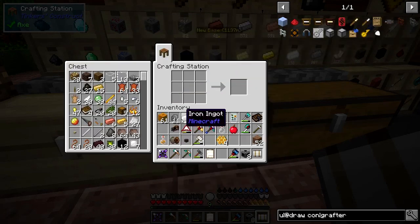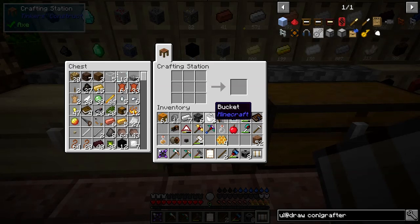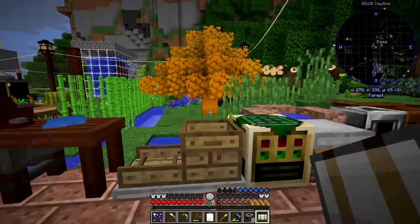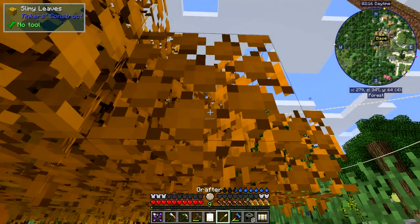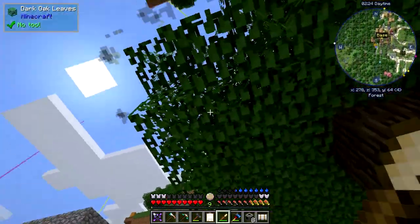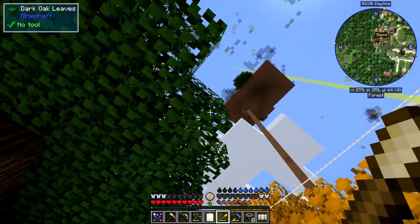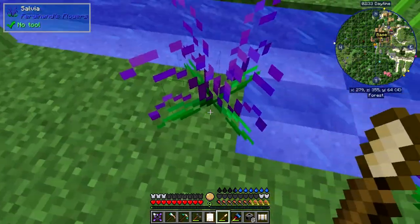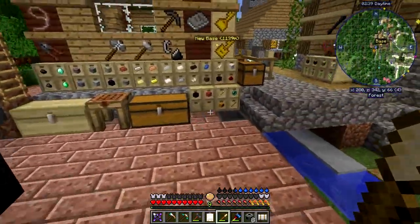So we need one bronze and two sticks. We've got some bronze in this chest here, so we should be able to make that. What the grafter does is it guarantees a sapling every time you use it. Let's test it on this — you get one Magna Slime sapling, which is great. I want to do the same thing for the Dark Oak because I want four Dark Oak saplings. I'll take that one off. Did not give me one. Or did it drop somewhere else? So I've got the Dark Oak sapling.